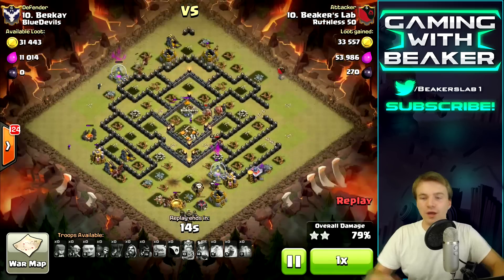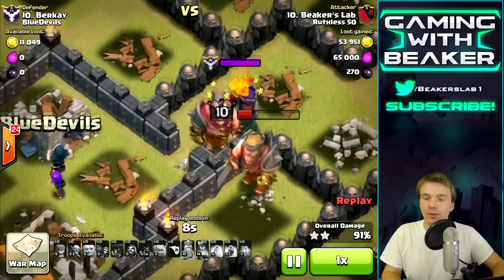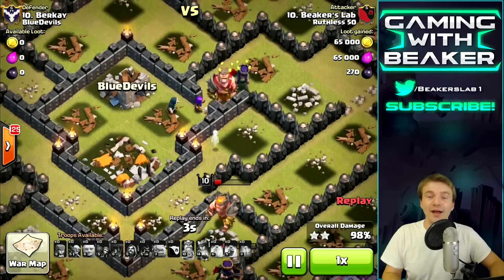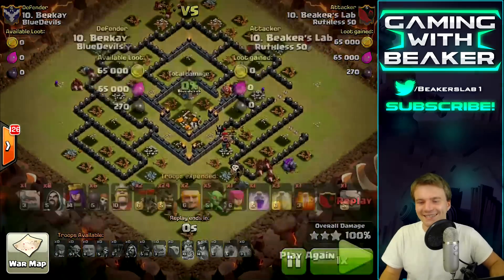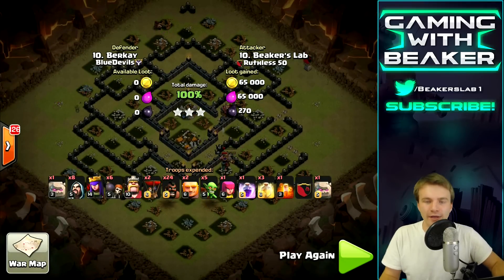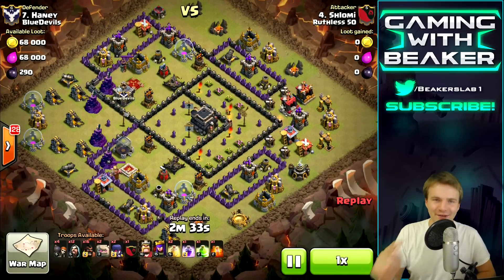Tons of cleanup here - we are killing it. But wait - oh my god, the lava pups happened again! How does this keep happening to me? Well, we took care of it that time. Three stars for the clan! Same old attack: two golems, eight wizards, about 25 hogs, a rage spell, and three heals. Let's watch one more raid from one of my clan mates.